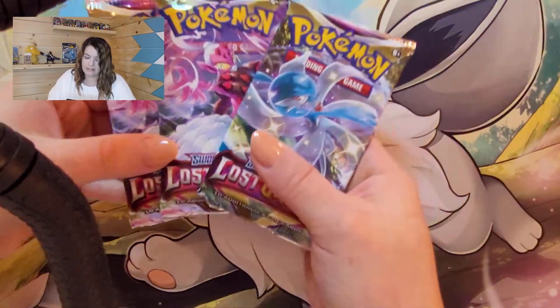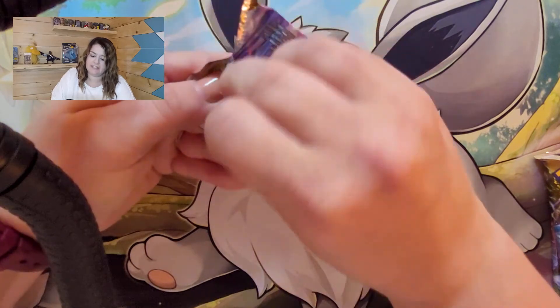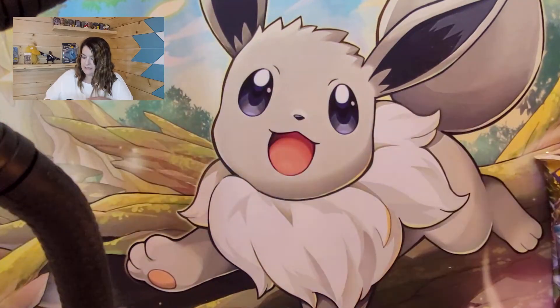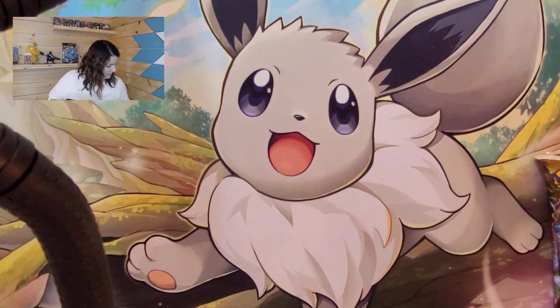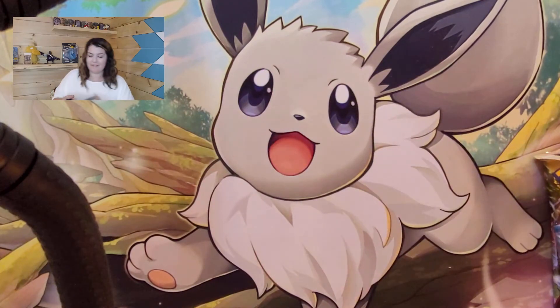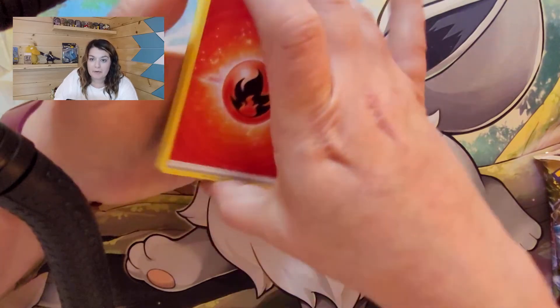We've got lots of Enamorous packs — three Enamorous and a Gardevoir. So we'll make a Gardevoir sandwich and start with Enamorous. I've really been enjoying opening this set. I really want a Snorlax — that's probably the card I'm looking for most out of the Trainer Gallery. That's my favorite. Brandon would probably love it if I pulled a Parasect.